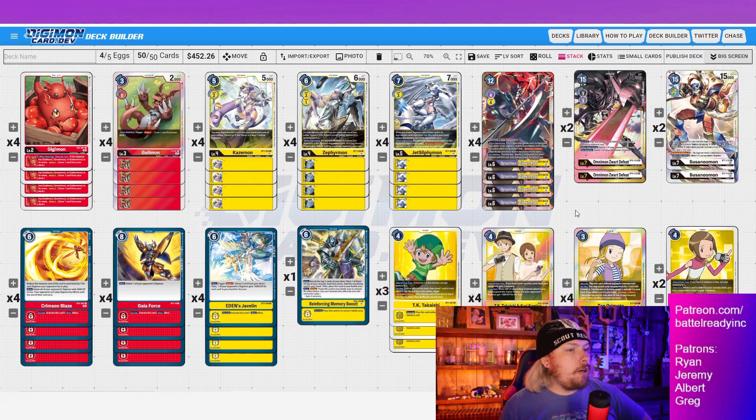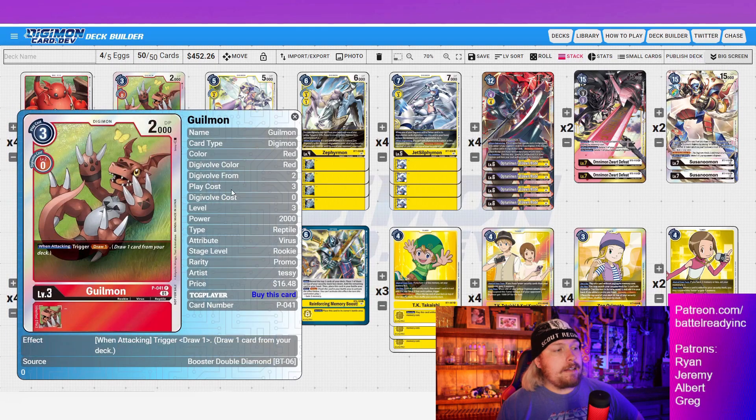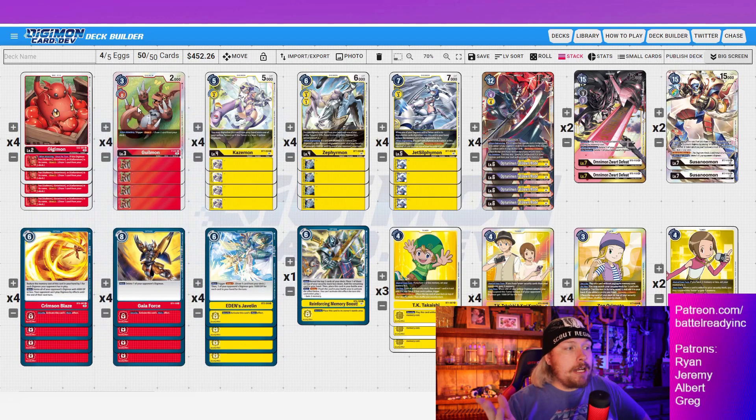Let's do a card-by-card breakdown. Gigimon is a fantastic new card — it has Gilmon, Greymon, and Gallantmon in the name, and draws one when attacking. Combined with the promo Gilmon which also draws one when attacking, every time you attack with Gilmon you draw two. Against D-Reaper with tons of 1000 DP searchers in security, Gilmon survived security checks more times today than he died — pretty phenomenal. Even against yellow hybrid, they're not worried about a Gilmon.